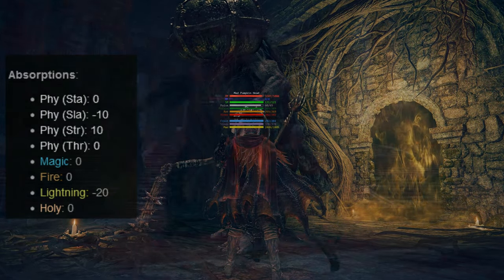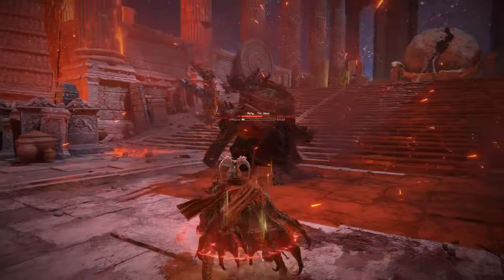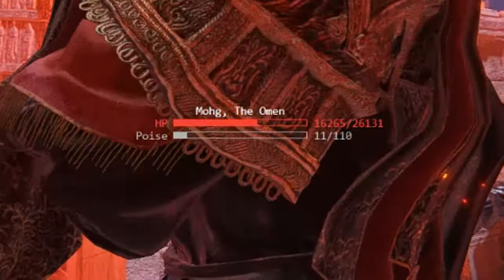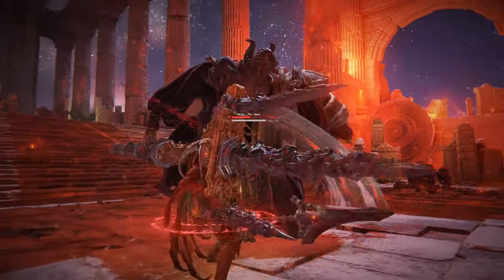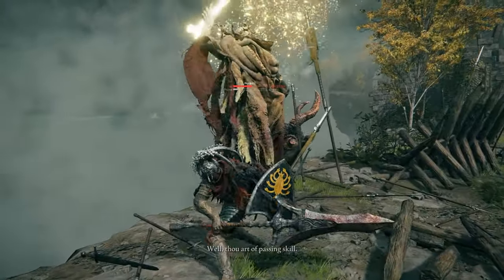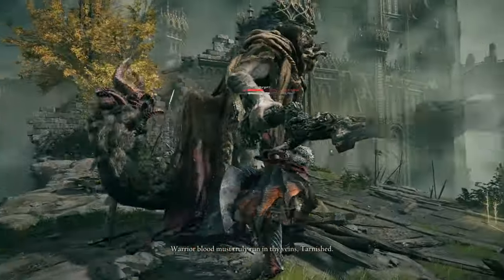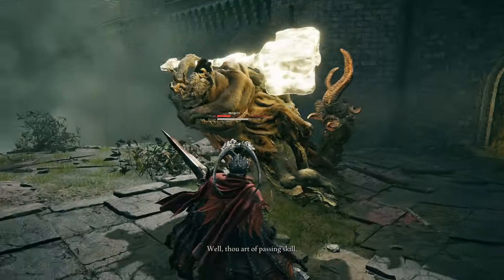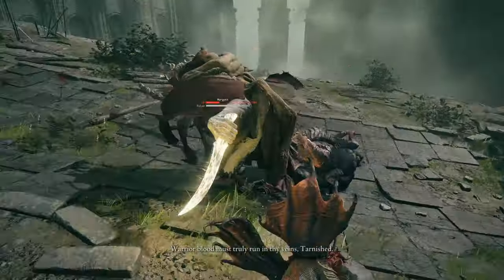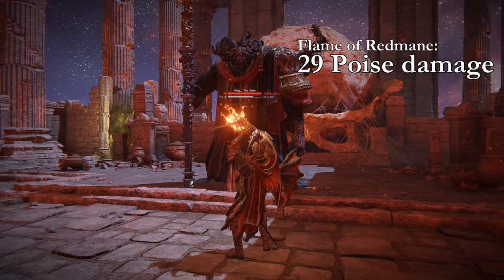Breaking becomes unreliable when you try to stagger enemies in scripted animations, for example a phase transition, or in this case Moog's countdown. Attempting to stagger him in the countdown will lower his poise into the negative, but then immediately make it regenerate. This is especially problematic on Margit, where if you break his poise as he's going into the transition, he will regenerate it throughout the entire lengthy animation, leaving you to deal with basically the entire full bar, as opposed to not regenerating at all if you don't break it. So you need to be aware of when the posture is going to break and which animations you cannot do it in.